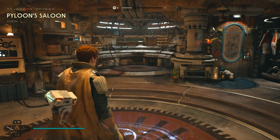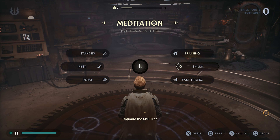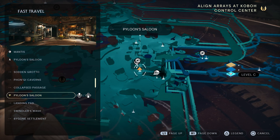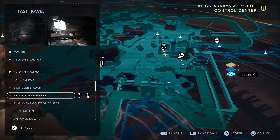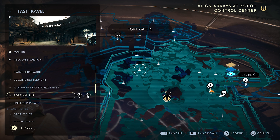Once we have both perks, it's time to do the XP method. What you want to do is go to a meditation point — if you have unlocked fast travel, it's called Fort Kallen, just here. If you haven't, it's just to the left of the Mantis not much further. Head here and we will start the method.